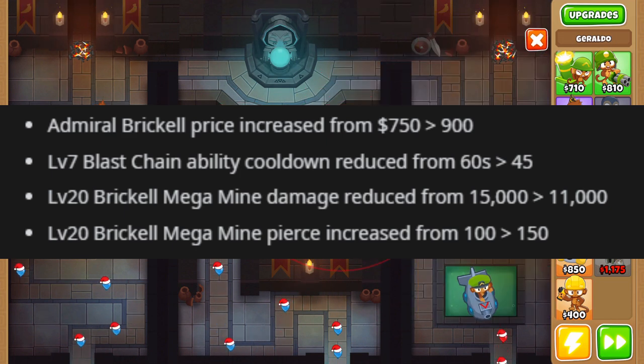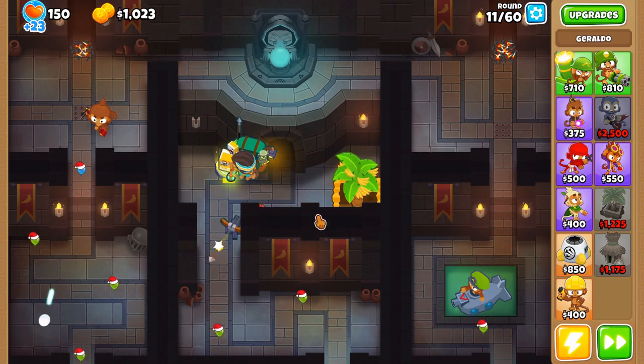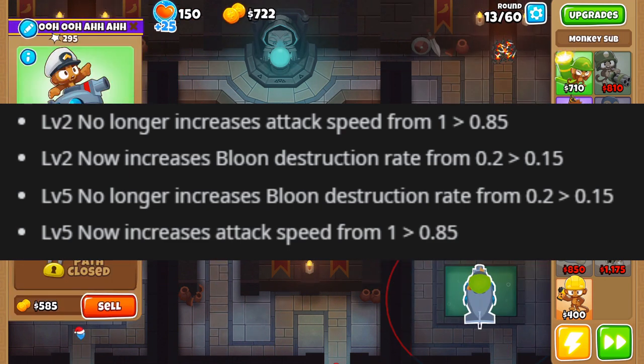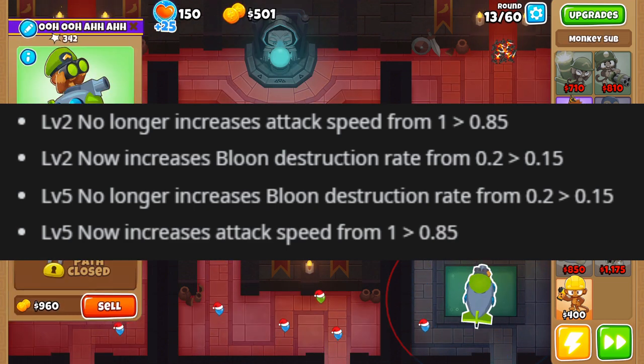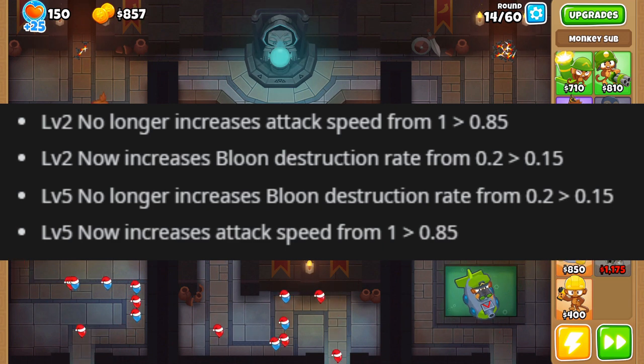Brickell's MOAB mine damage is being nerfed but gets more pierce - 4,000 less damage but 50 more pierce, which is a pretty good trade-off. Sauda is getting a nerf, which sucks - I think Sauda needed a buff since very few people use her. The rework is that her attack speed does not increase at level 2 but instead her wound destruction rate is increased. I just don't understand the difference between those two - it's a very micro change, a very slight nerf.